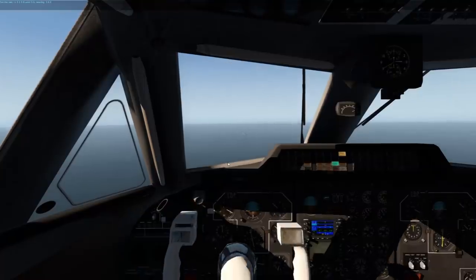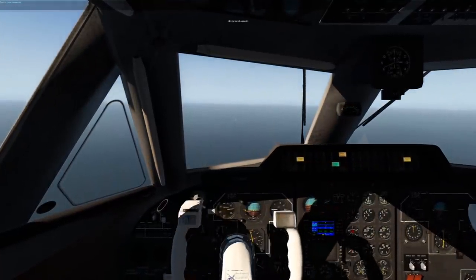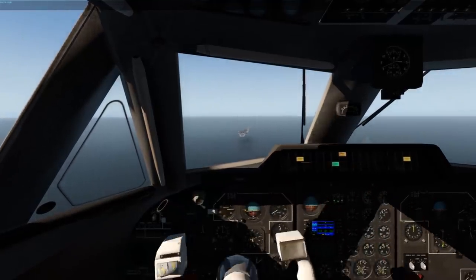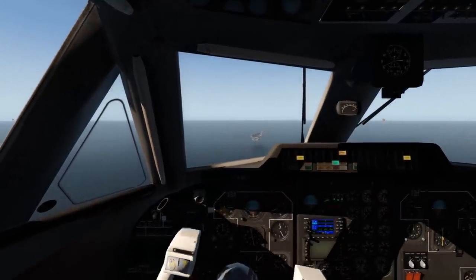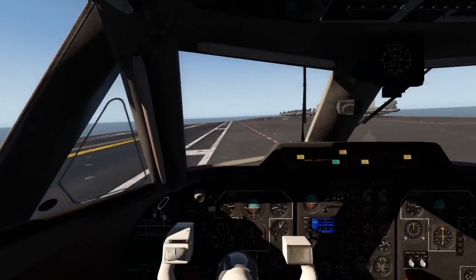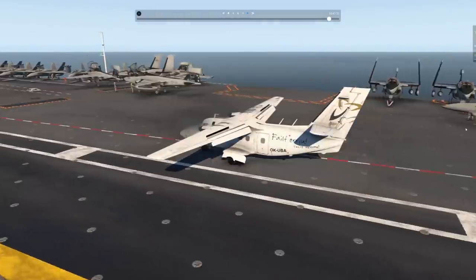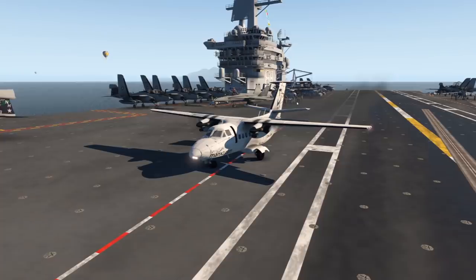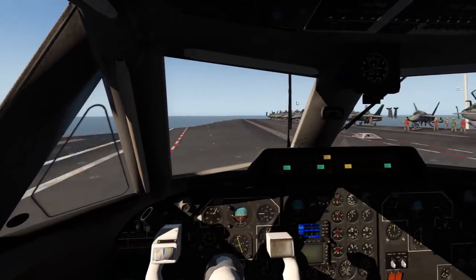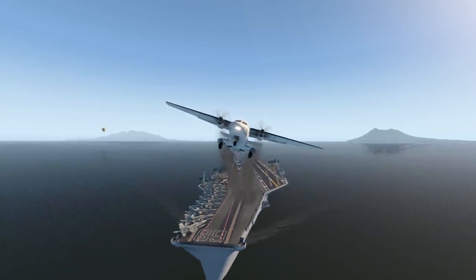Let's try landing it on an aircraft carrier — that should not be a big problem for this airliner. I'm pretty confident this is going to work. Smooth landing, looking good, let's sink a bit. That was quite hilarious — went smooth like butter! Let's try taking off as well without using a rope to pull us, and we're off! This is crazy.